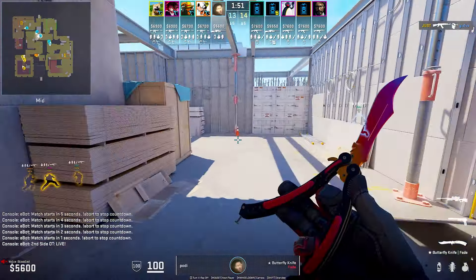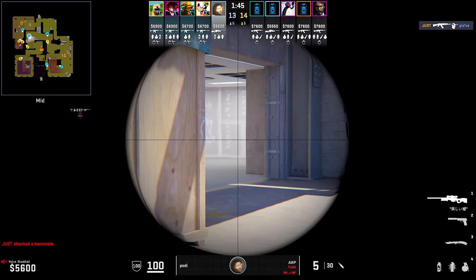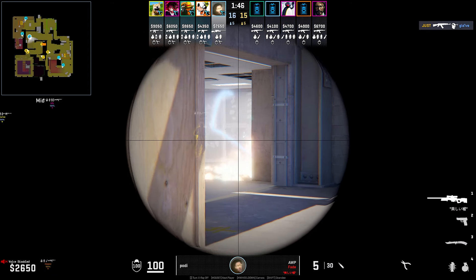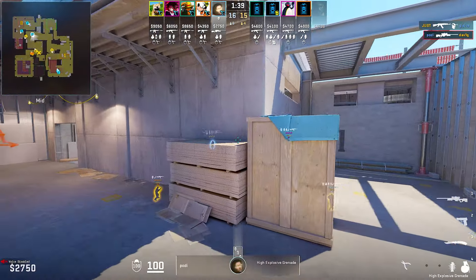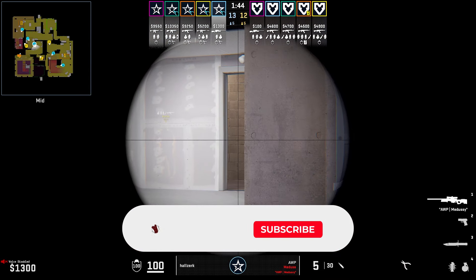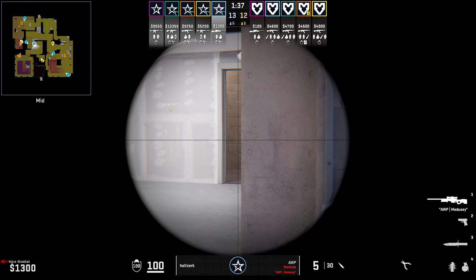On mid, you can go for the default mid hold, where you place yourself near this box, waiting for players to come into your crosshair. This is pretty standard, predictable and very easy to flash due to the little windows in mid, but if you're positioned in a way where you're not too close to the box, acting as a bit of an off angle, you could get an easy kill onto a lurker. But if you really want to spice things up, you could push further into mid. In this round, Holzk will push in, holding an angle onto the door in ladder room and players coming into mid, and might catch some Ts off guard, as they might not be ready for an AWP to be so far pushed up into mid, and it can be pretty hard to flash this angle.